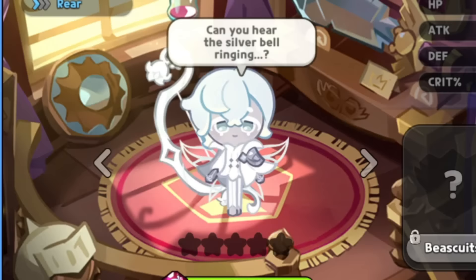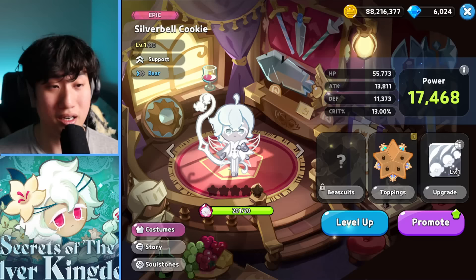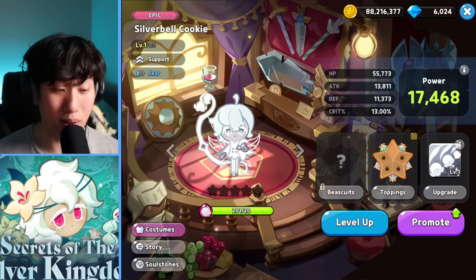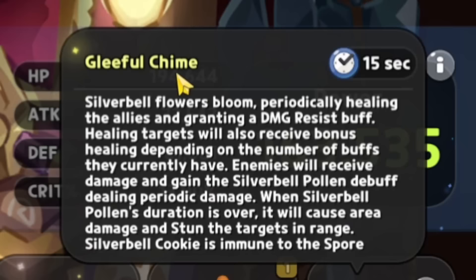Alright guys, the latest Epic Cookie Silver Bell is here — our first cookie of the Fairy Kingdom. He's a rear support; I thought he was going to be a range but he's not. Let's level him up to level 80 and see how he is. Not as long as White Lily, but here we go — Gleeful Chime with a 15-second cooldown.